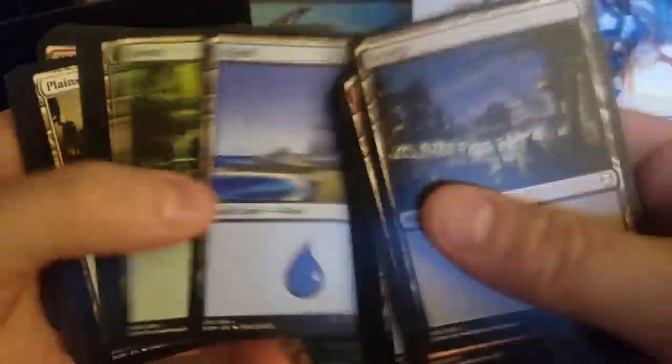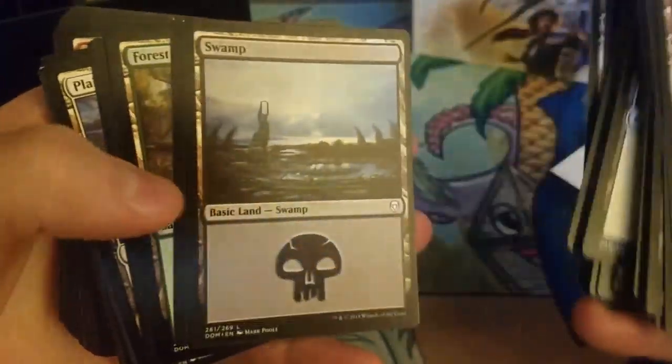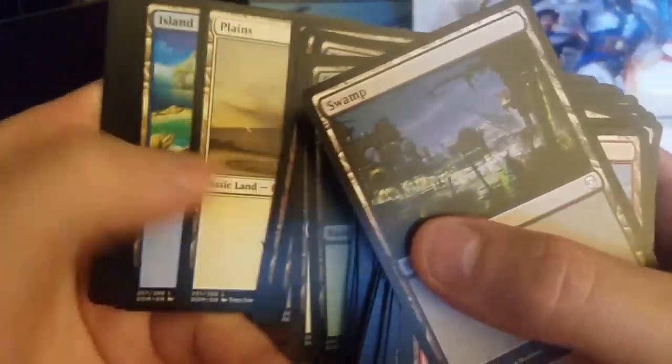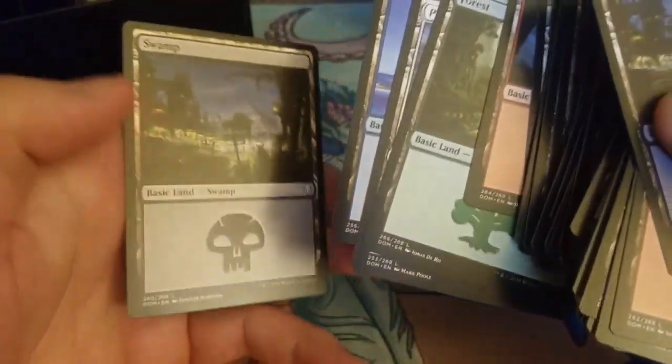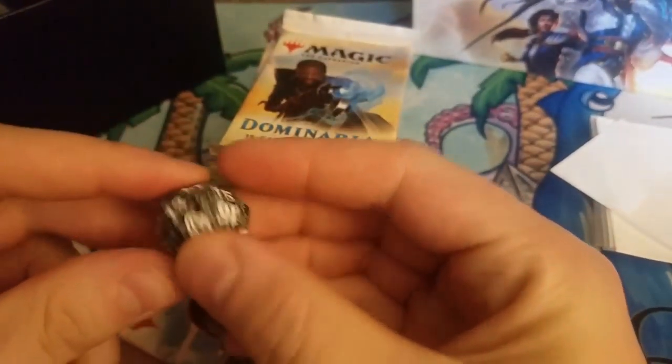We're not looking for anything specific, just anything valuable. This is going to be a quick run through the lands. Somebody opened one of these packs and had a bunch of misprinted lands — and surprisingly people collect that stuff. Doesn't look like we got any misprinted lands. That kid ended up making like thousands of dollars off basic lands. Maybe we could sell them to some noob for a dollar a piece, but I'm not that kind of person. Got this fancy black spin-down — throw that in the box and get straight to the packs.